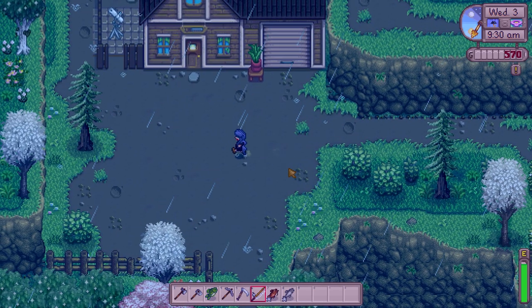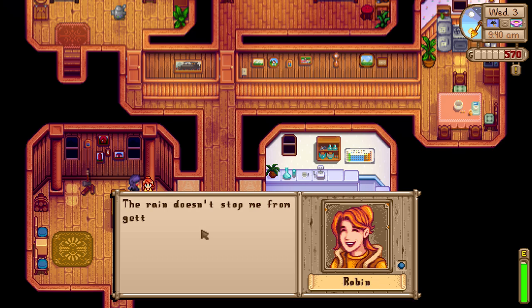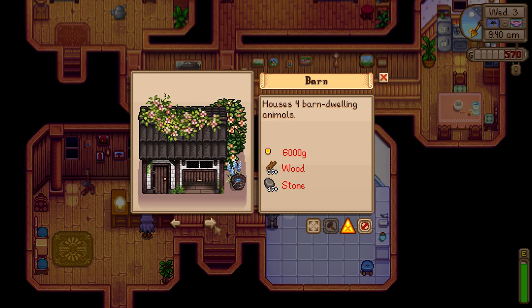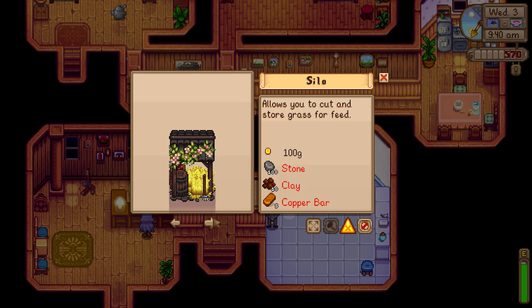Hi Robin! The rain doesn't stop her from getting the job done. I browse farm buildings: a chicken coop, a barn, a well — I think I'm fine since I have two ponds. A silo costs 100 gold, 100 stone, 5 copper bars, and 10 clay. I wonder where I could get copper bars — maybe the smithy sells them, or maybe I could harvest my own ore.